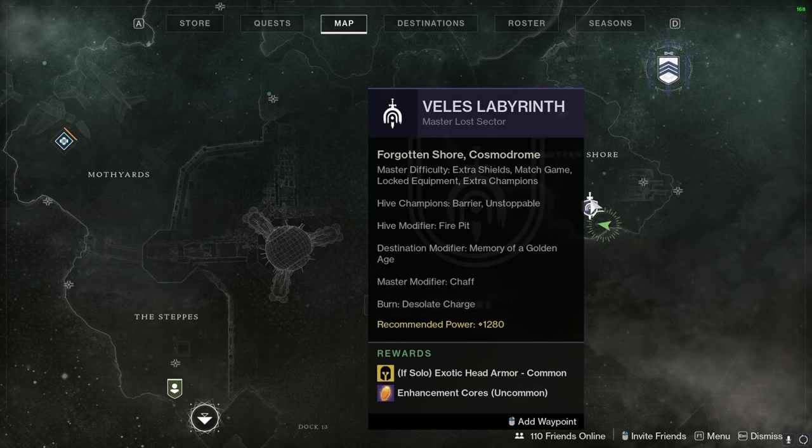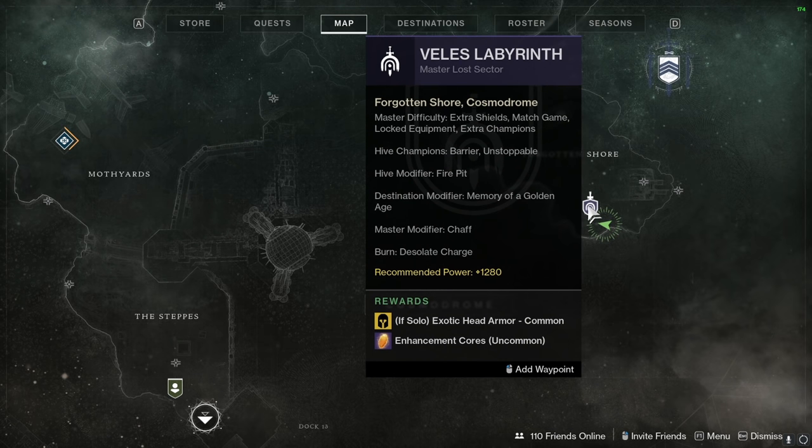So if you didn't already know, there are certain lost sectors every day that become harder difficulties, and you can solo these to get exotics. Today for example, there's this one on the Forgotten Shore on the Cosmodrome that can give you an exotic helmet if you beat it at 1280.